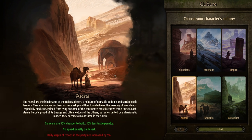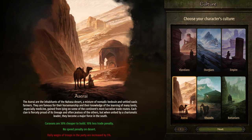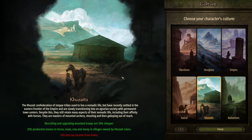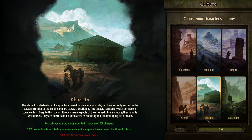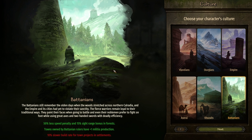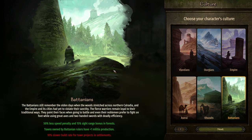For the Empire: 20% less garrison troop wage and being in an army brings 25% more influence, but village hearths increase 20% less — meaning villages don't upgrade as quickly or get as large, so it takes longer to provide better recruits. For Aserai: caravans are 30% cheaper to build with a 10% less trade penalty and no speed penalty on desert, which is very nice since Aserai lands are entirely desert — but daily wages of troops in the party are increased by 5%. For Khuzait: recruiting and upgrading mounted troops is 10% cheaper, with a 25% production bonus to horse, mule, cow, and sheep in villages owned by Khuzait rulers, and 20% less tax income from towns. Khuzait's ability to move around the map very quickly has been curtailed since it used to be part of a cultural trait. For Battania: 50% less speed penalty and 50% sight range bonus in forests, towns owned by Battanian rulers have plus one militia production, but a 10% slower build rate for town projects. That is a really big change to the way cultures work.